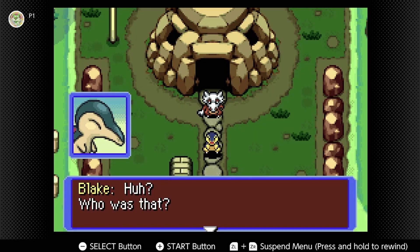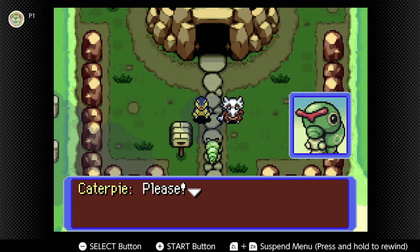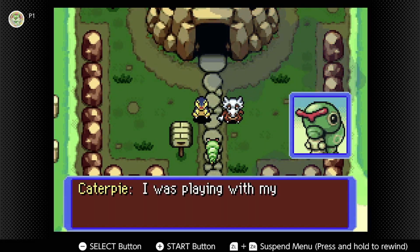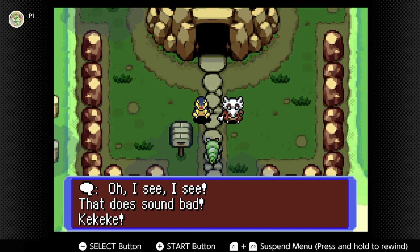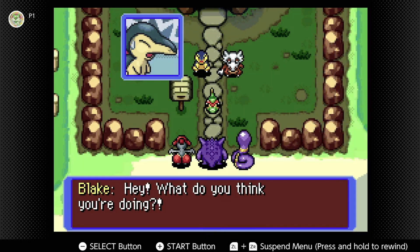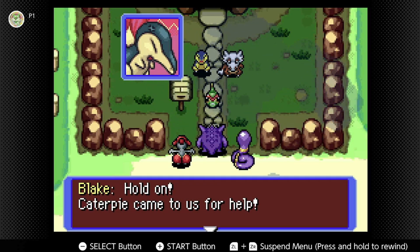It's Caterpie! Oh Caterpie, how have you been? 'Please help my friend — I was playing with my friend Metapod but Metapod got lost in the woods, he's still lost out there.' And then Team Meanies show up — Gengar says: 'Have no fear, we're here to save your chum Metapod.' But Caterpie came to us for help, and we helped Caterpie before. Gengar mocks our amateur level skills — hey, we just ranked up to Bronze!